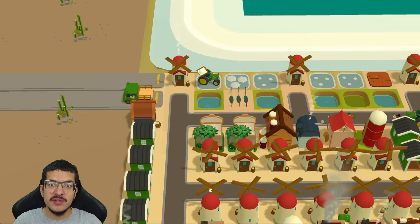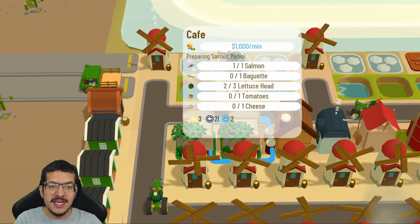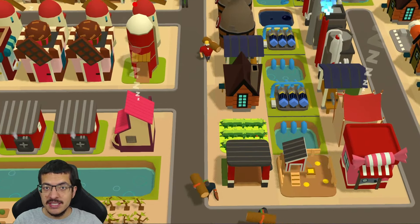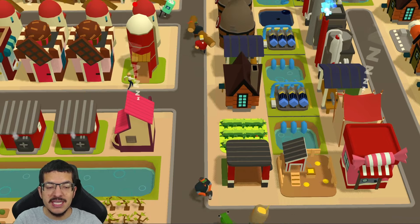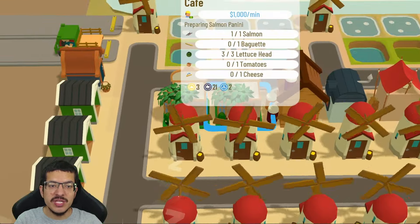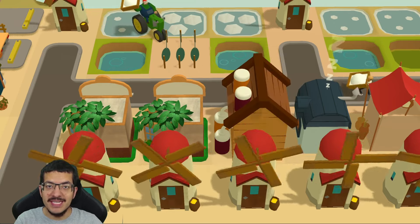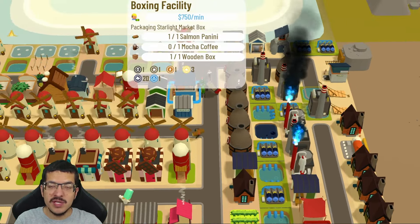All of those items and crafting processes are for the salmon panini — one of the main items for the Starlight Market Box. The salmon panini is crafted in the cafe. The other items needed are lettuce heads and tomatoes. One tomato farm with two dirty slows the tomato rate to the correct amount. Six lettuce fields provide all the lettuce heads needed. Salmon panini is stored in a pantry, so make sure one is nearby.